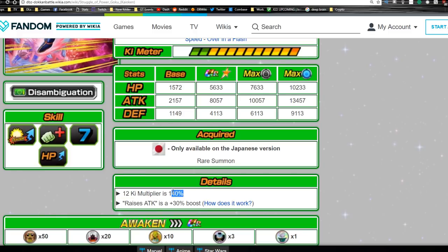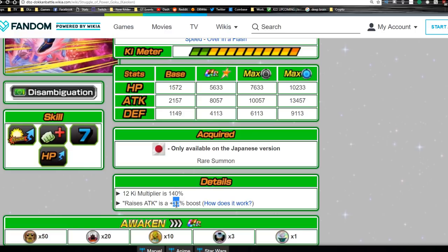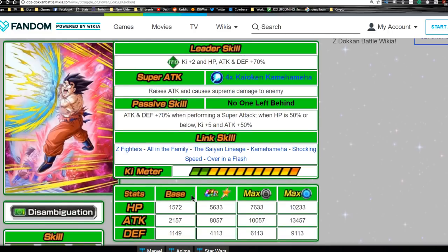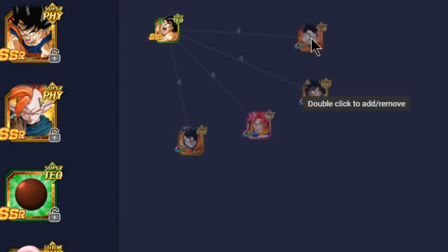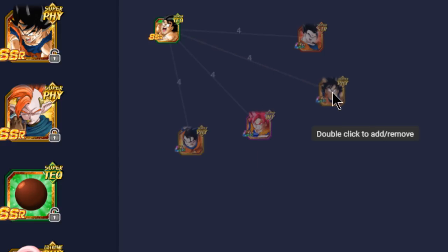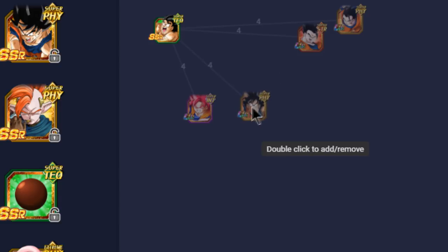That's actually a really broken unit — if you get below 50 health you're doing a 120 percent attack buff plus the Kaioken mechanic with supreme damage. His attack stat is around 8,000 which isn't great but he has a 12 Ki multiplier of 140 percent, and a 30 percent attack buff. I think he'll do really well over time. Link skills include Z-Fighters for Attack plus 15, All in the Family, Saiyan Lineage, Kamehameha, Shocking Speed, and Over in a Flash — some good Ki links.